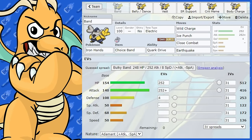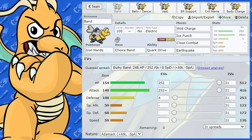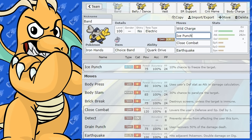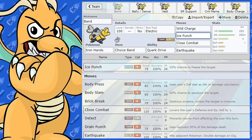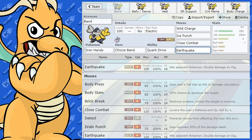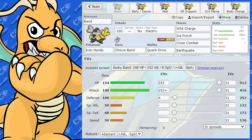Iron Hands has got a phenomenal amount of health and attack, and its defense is pretty good too. So probably one of the most optimal sets is a Choice Band set. We've got Wild Charge with 90 base power, Ice Punch to cover weaknesses like Flying-type and Ground-type Pokemon, Close Combat as its most powerful physical attacking move, and Earthquake to hit Fire-types, Rock-types, and Poison-types that could swap into Fighting-type moves.